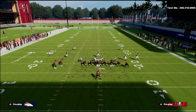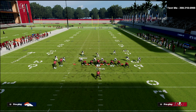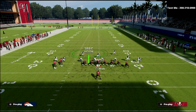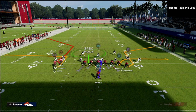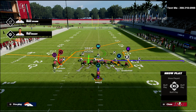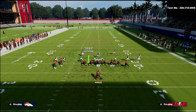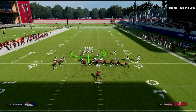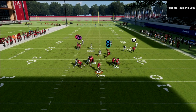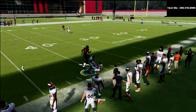Moving the safeties kind of over the tackles and down a little helps the coverage, and you also get a good box count — good run defense. Let's say they try a bomb like the curl post: put Godwin on a vertical and watch how well this defense plays. The match completely bags the post and the vertical. This is very important to remember when defending a set like this.